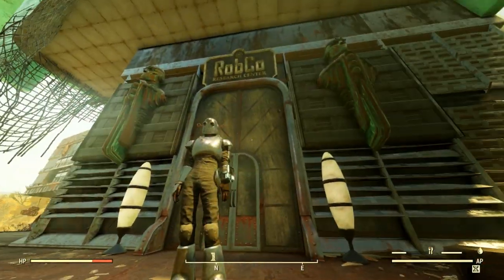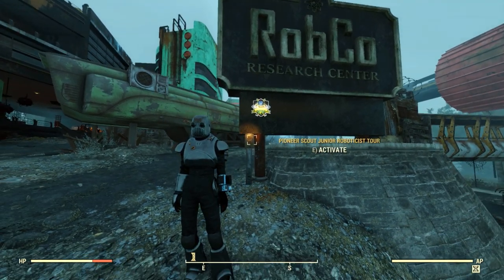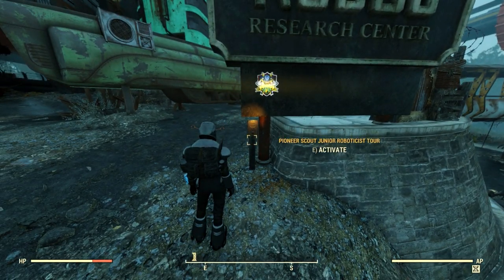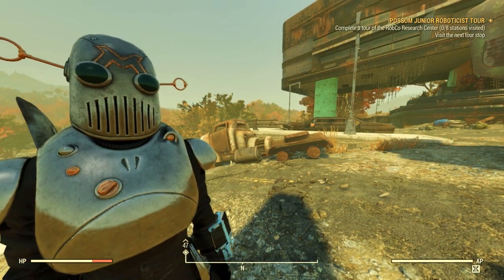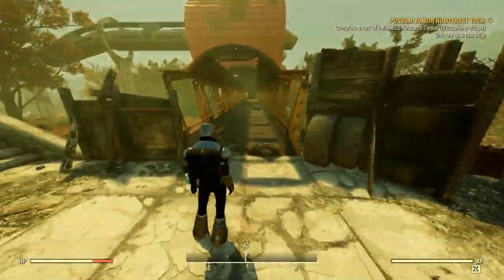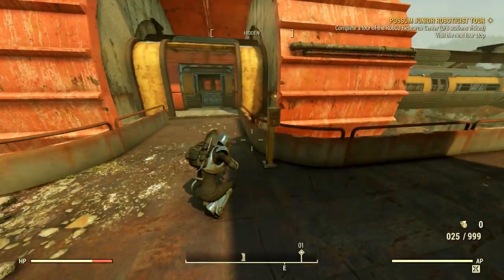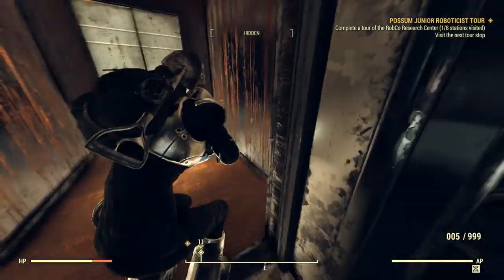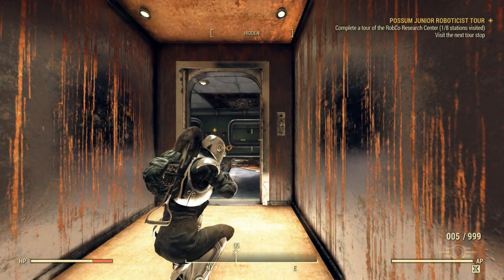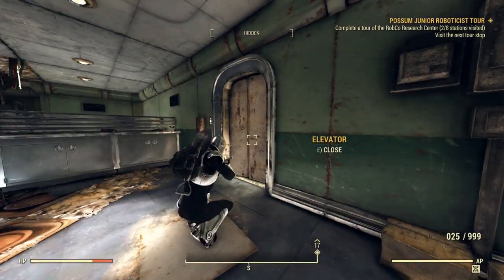Next up here at Robco, we need to take the Junior Roboticist Tour. The starting point is right where you see the Pioneer Scout symbol — just activate the speaker boxes and follow along. Welcome to the Robco Research Center! I had to jump servers real quick as the markers weren't popping up for me. The next spot is at the monorail. After that, we need to head inside and down the elevator. Back up the elevator again and through the doors to the Research Wing.